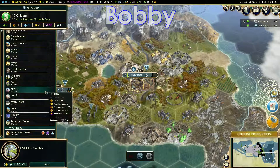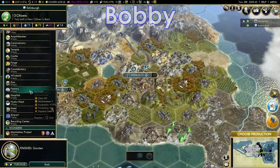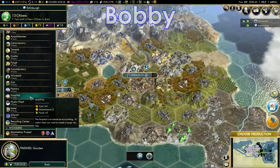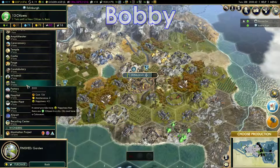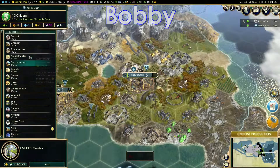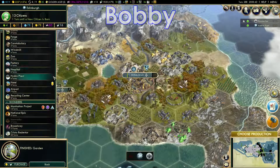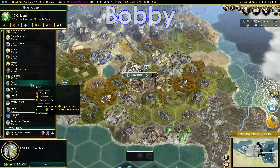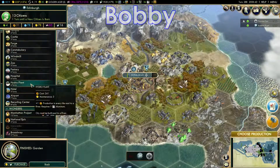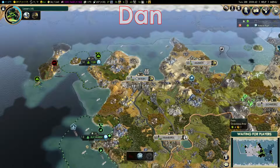Let's see here. Edinburgh finished its garden. Does it have to have a hospital before it can have a research lab? Probably — which is fine. All right, let's reset up trade routes because I can, I guess. My golden age has ended.